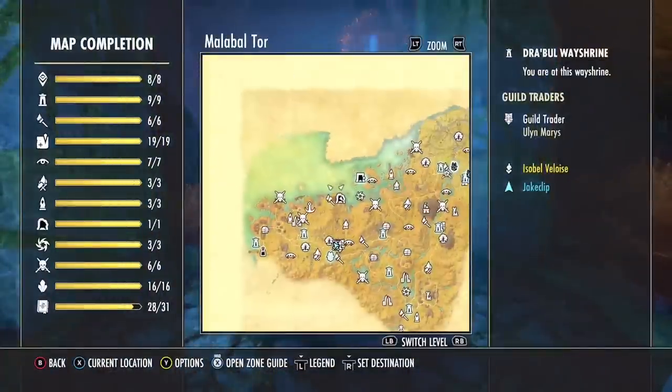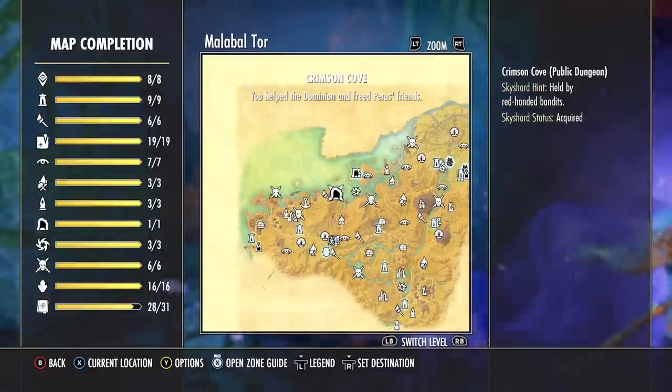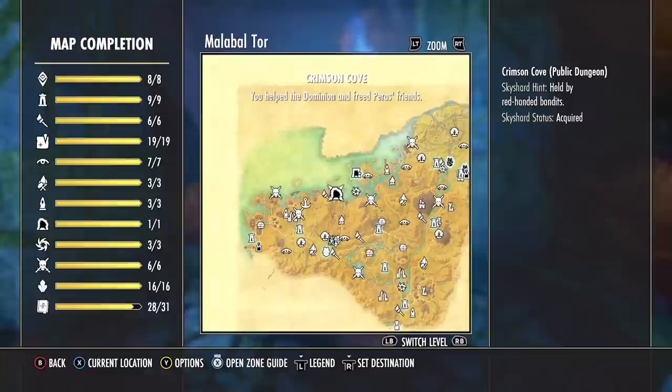Where I would usually suggest farming world bosses, the public dungeon Crimson Cove is absolutely loaded if you need money because there are dozens of chests in there. You are able to farm Crimson Cove like it is going out of style. If you are on a console where there's not a lot of Spinner's listed, it is a very fast way to get a lot of money, because it's such a good set to use and it's overall one of my favorites.